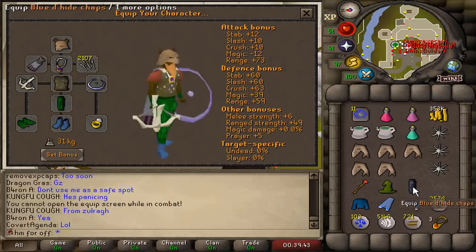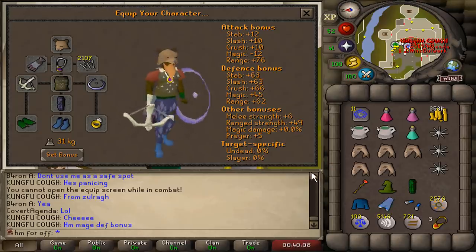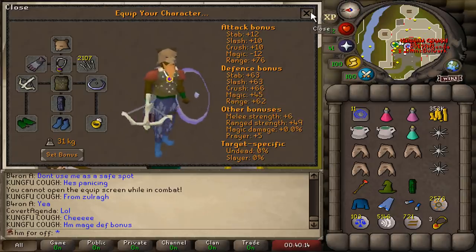From green dragonhide chaps to blue dragonhide chaps. The magic defense is actually worse with the blue dhide compared to mystic robe bottoms. However, the overall defense stats are better with the blue dhide chaps — a very nice upgrade.